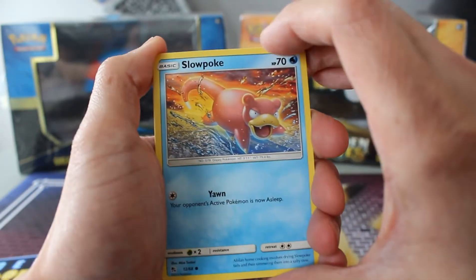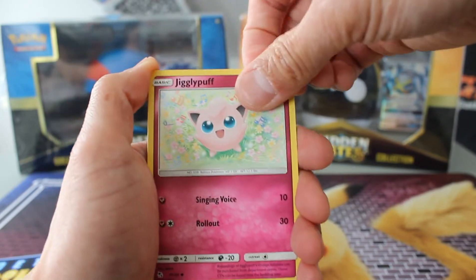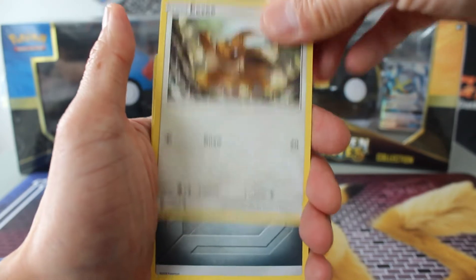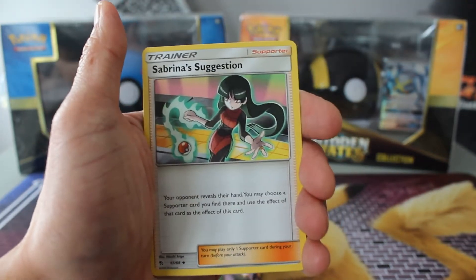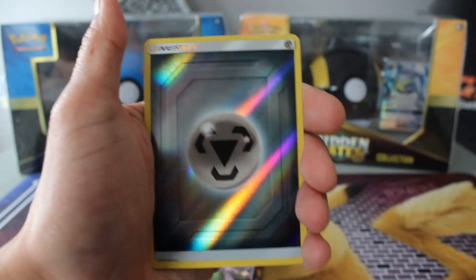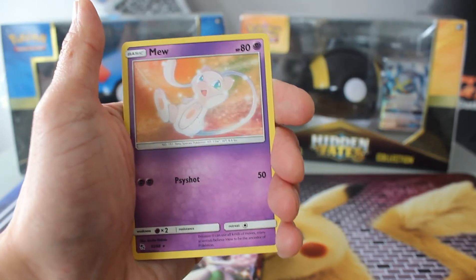Charizard pack one. We've got Slowpoke, Clefairy, Jigglypuff, Caterpie, Eevee, Misty's Cerulean City Gem, Sabrina's Suggestion, Pokemon Center Lady. Nice — and a Mew.